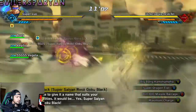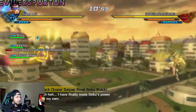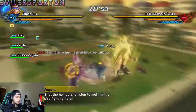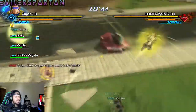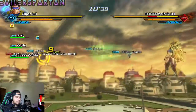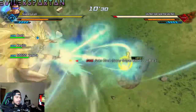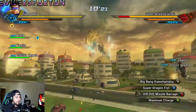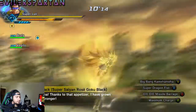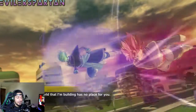Super Saiyan Rose Goku Black. Honestly, I have not kept up with Dragon Ball Super, so for those of you who know why his hair is pink or rose color, would you mind letting me know? Why is his hair pink and not yellow when he's Super Saiyan, or why is it not blue? Is Super Saiyan Rose at Super Saiyan Blue level, or is it just regular Super Saiyan and Zamasu or Goku Black is just that strong that his regular Super Saiyan form could defeat Super Saiyan Blue? I don't know the story behind it, so let me know.